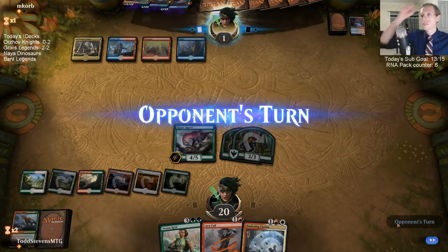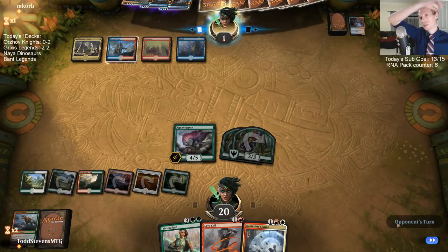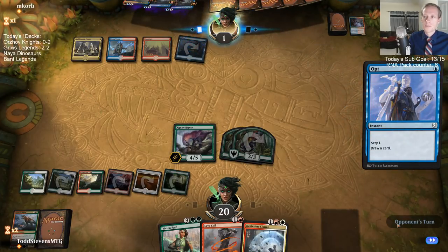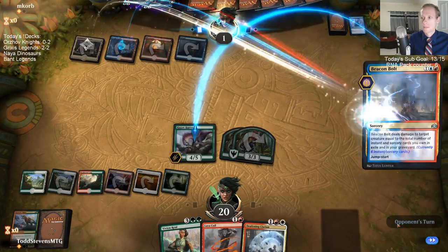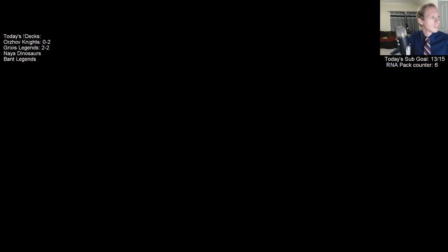More dinos. It's not a real grindy archetype — it has some grind elements, but it's a difficult one to deal with because it just nickels and dimes the opponent to death with cards that aren't really worth using removal spells on. Hard to kill — you sacrifice your own creatures a bunch. And there we go, Regisaur Alpha, getting some attacking in. We are outracing Phoenix.